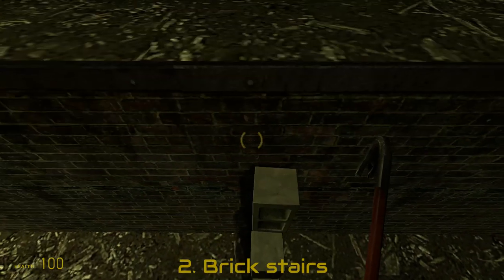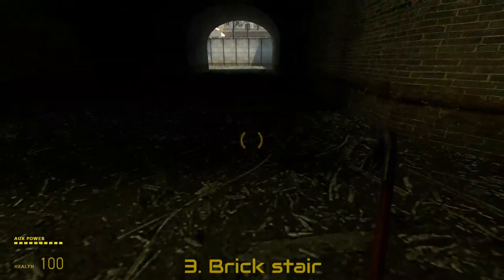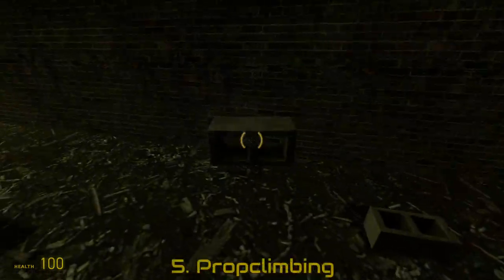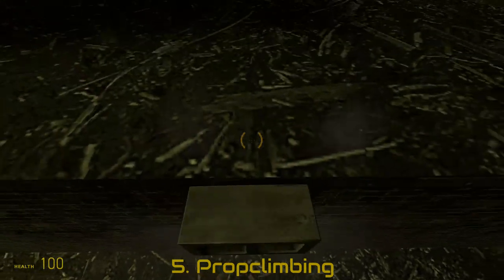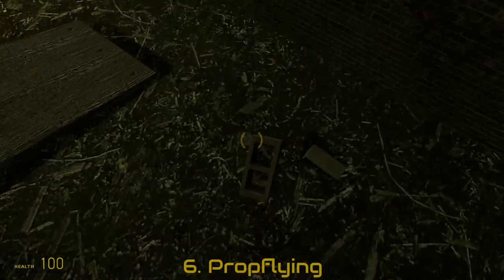You can build stairs from the bricks instead, or just one big stair to jump on, use a brick as a ramp, keep jumping and picking up the prop, or a harder way of spamming the use and jump key.